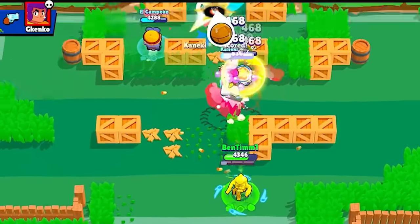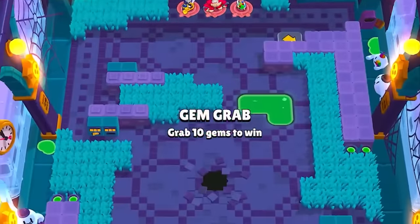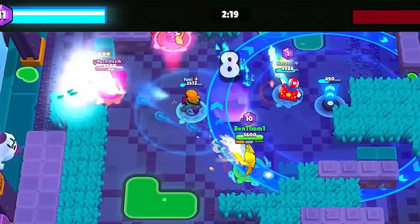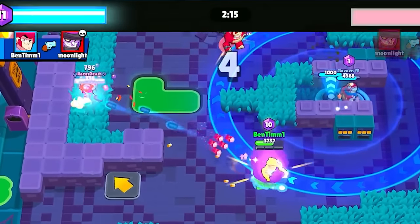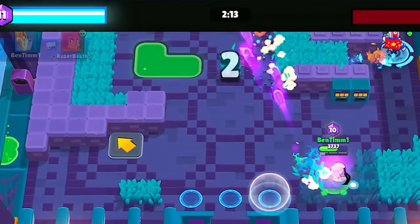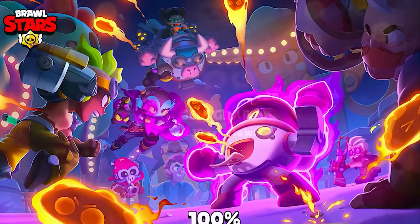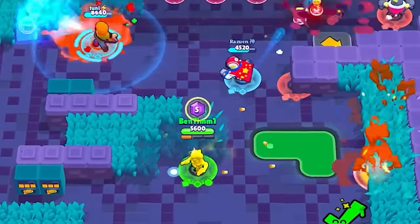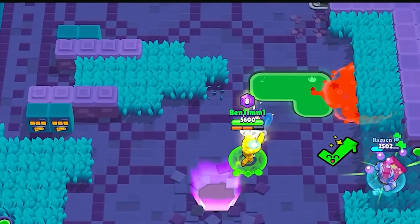We got to 900 trophies quite easily, but sadly we went on a little losing streak, so we switched it up and went into gem grab. We went on a big win streak there, partly because we were able to make even more crazy plays. That's why we switched to gem grab — and just like that we are already two games away from 1000 trophy Colt.